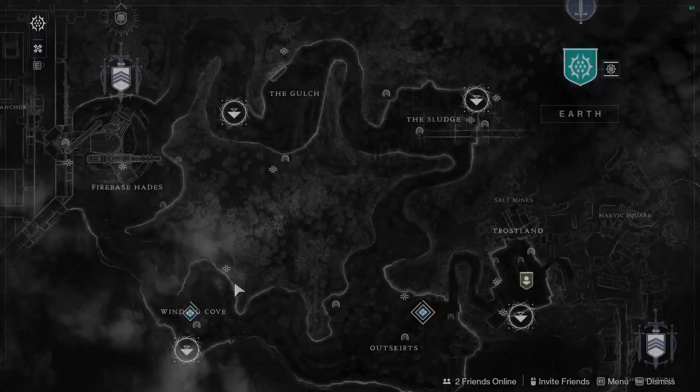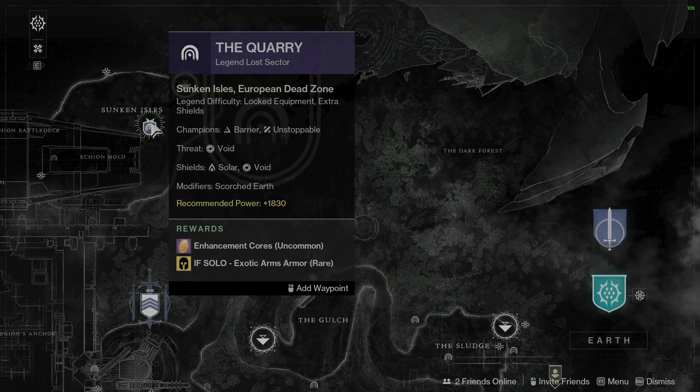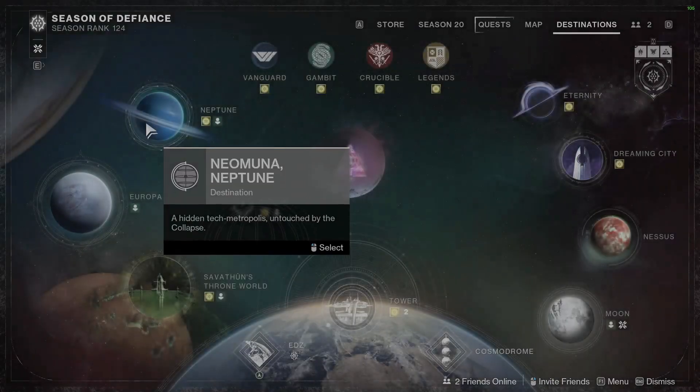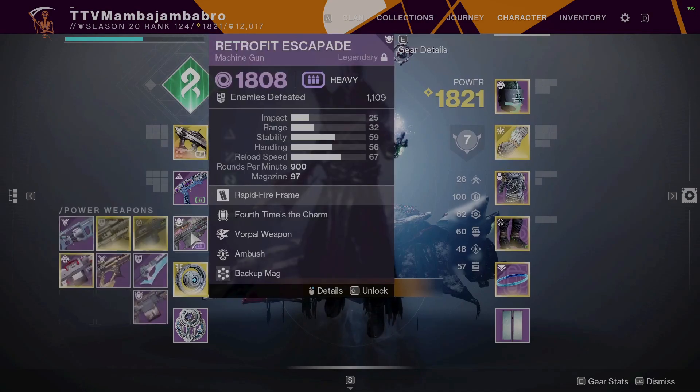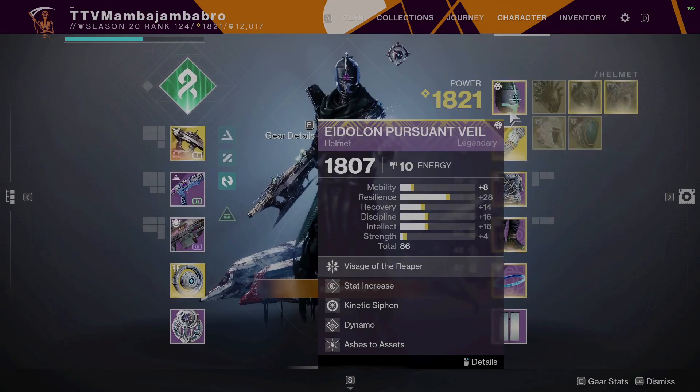What is up everybody, it's Manbo, welcome back to my channel. I've got another lost sector guide for you today. It is The Quarry on the EDZ. Its champions are Barrier and Unstoppable, it is full Cabal all the way through. The surge is Strand and Void, and the threat is Void as well.